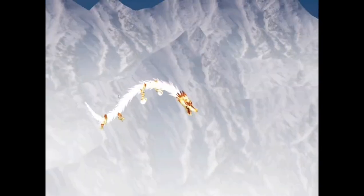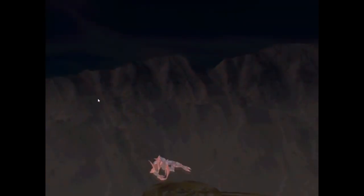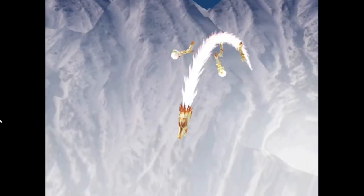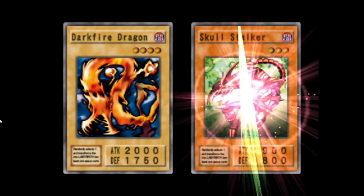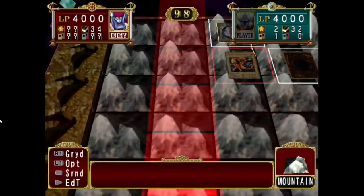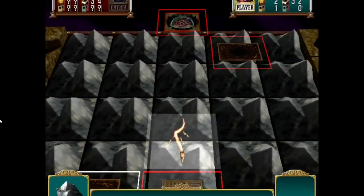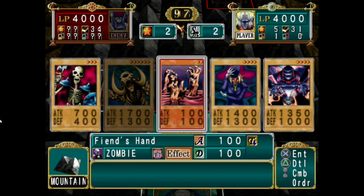We'll go ahead and show off Darkfire Dragon. Thankfully upon defeat, that should allow it to lose some attack points, making it slightly weaker. We're gonna pray I draw something half decent to deal with Darkfire Dragon — I don't have any definites right now. Darkfire Dragon kind of looks interesting. I don't know if I like the color scheme entirely. That's the thing I love about this game — just seeing all my childhood Yu-Gi-Oh cards come to life and have actual attacks and actual stuff going on. I love it a lot.